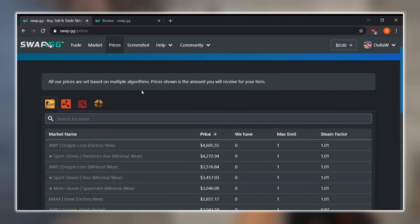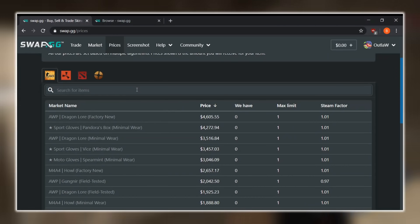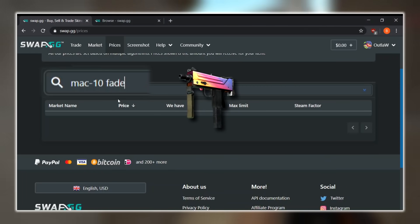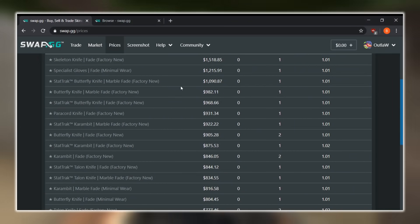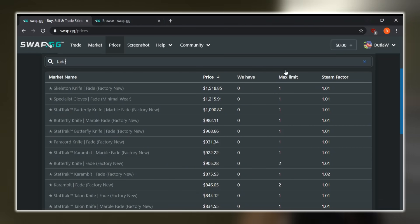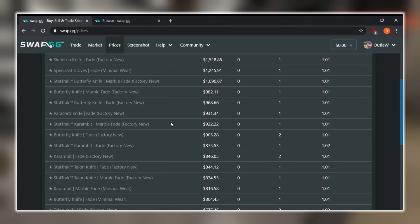For prices, it's pretty self-explanatory — you can find the latest market price for any item you're looking for. They have a search bar, so let's say I'm looking for a Mac-10 Fade or something like that. I can type in 'fade' and see all the skins that have the fade on them. I can see the price, how many they have in stock, the max limit in stock, as well as the Steam factor. It's a super easy tool you can use instead of searching one by one on the market.